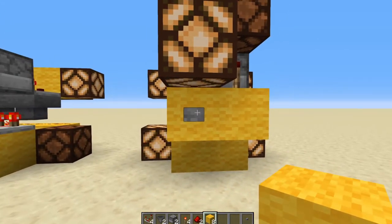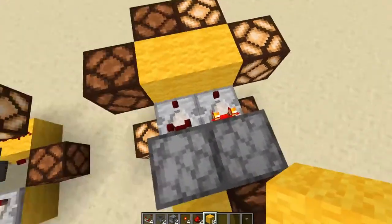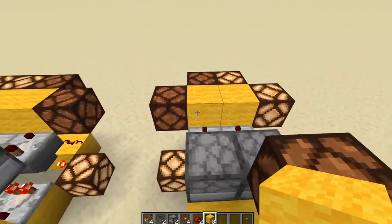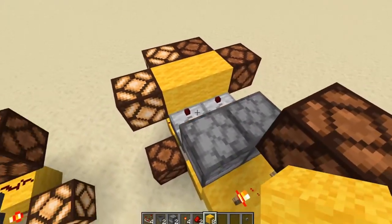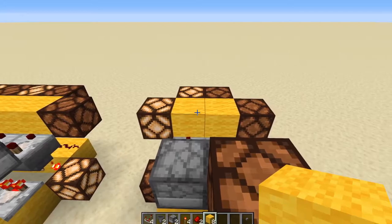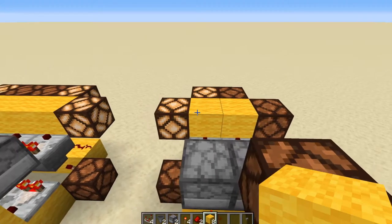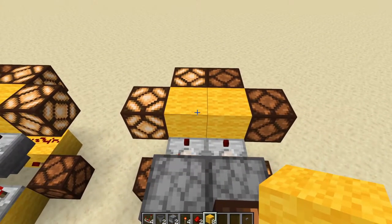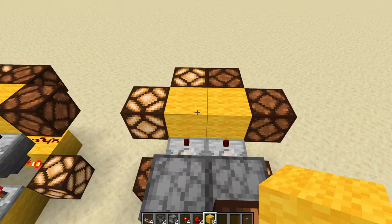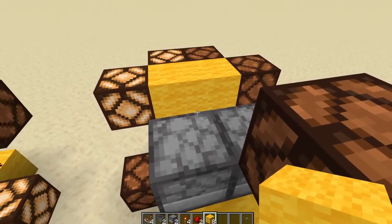It all depends on the kind of signal you want. If you just want a quick flash, it'll be one of the side ones. If you want a sustained circuit for a period of time, draw it out of one of these two, or even the comparators. This can be really handy for things like a flushing system for a mob farm, or a shuffling system where you want it to shuffle for a certain period of time.